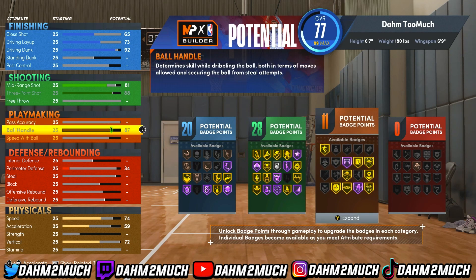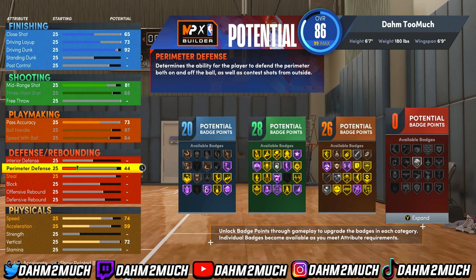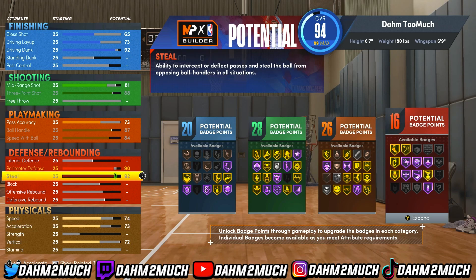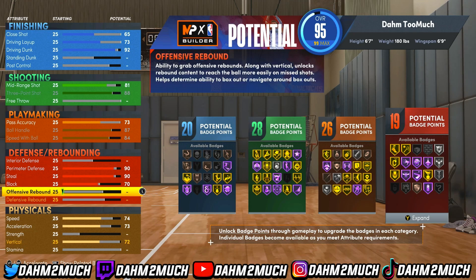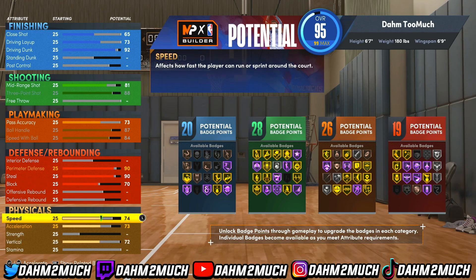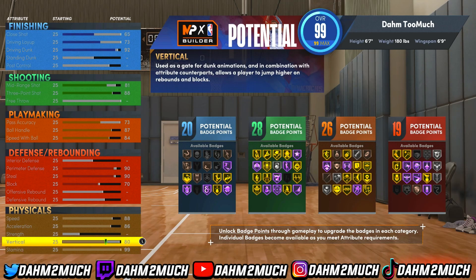For playmaking, max out ball handle at 87 — giving gold unpluckable. Max out speed for gold quick first step, and take passing accuracy to 73 for 26 playmaking badges. On defense, we're going crazy: 90 perimeter defense, 90 steal, and a 70 block, giving 19 defensive badges, gold clamps, and hall of fame interceptor. Most of my builds will have hall of fame interceptor — that's a given. For physicals, max out speed, acceleration, and stamina at 99, and take vertical to 80.